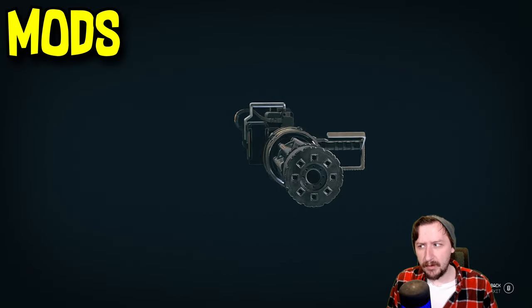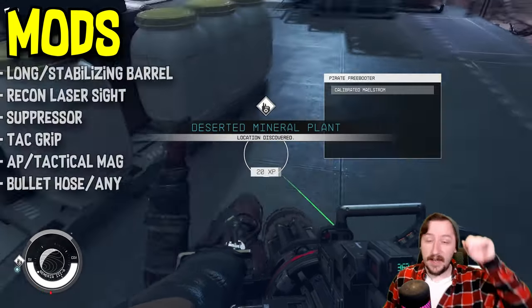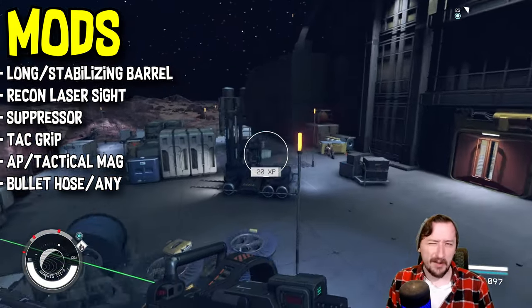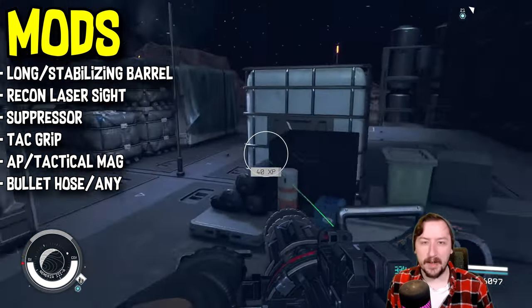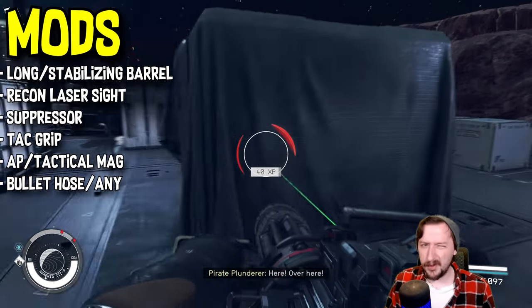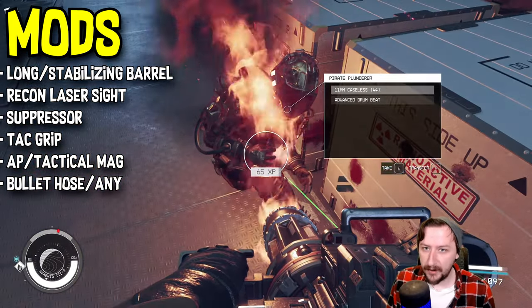Let's talk about some mods and where that would change it in the tier list. Starting at the barrel, we either have a long barrel or a stabilizing barrel as an upgrade to the standard barrel. I went with a long barrel on mine, giving me better range, better recoil, and better accuracy. The stabilizing barrel can give you all that, but it does make the weapon weigh even more. Pick whichever one you would like — they're both pretty good. If you want long sustained fire, the stabilizing barrel is probably better for you.